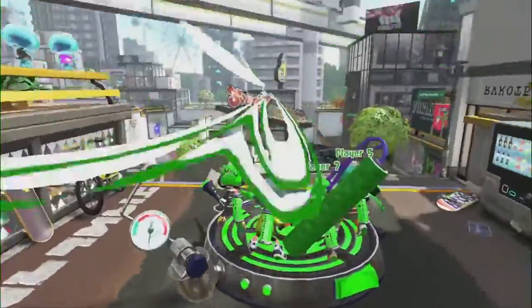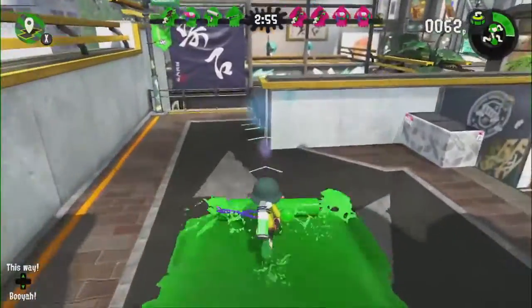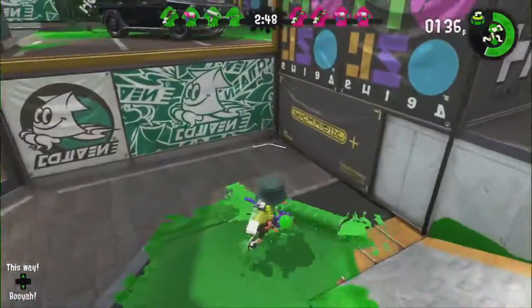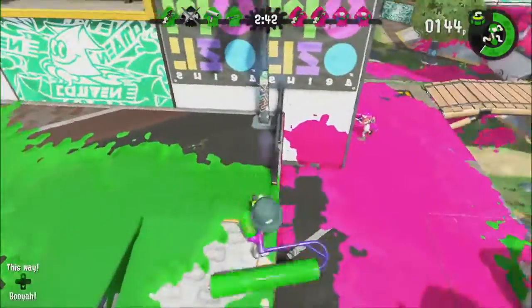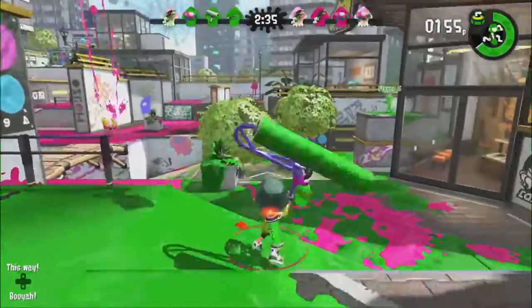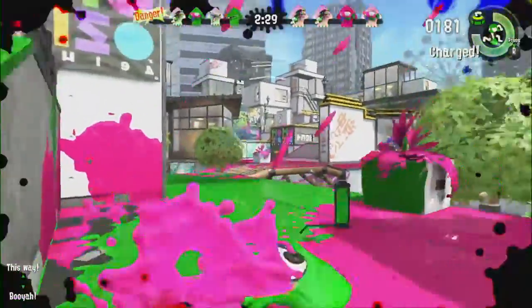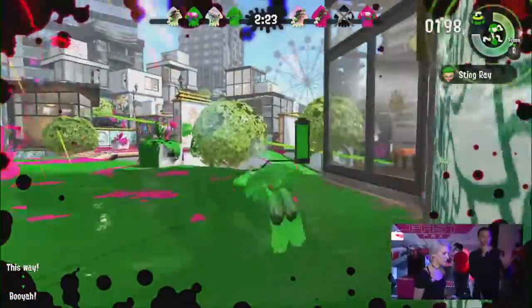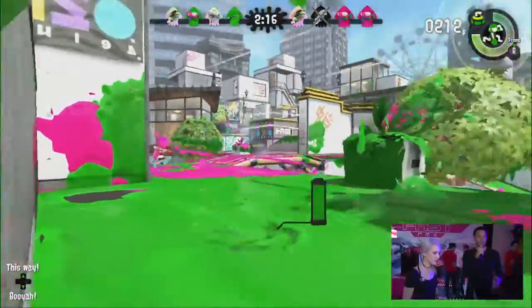The dev team has gone through a great effort to raise the skill ceiling of the game, giving you more options and versatility — we just saw that with the Charger being able to store its charge. The Roller is a paint roller-esque weapon using ink. You can roll it across the ground, or press the attack button to fling a wide wall of ink. If you jump and then hit the swing button, you actually fling a more vertical, thinner stream of ink that travels farther.